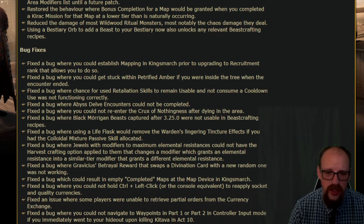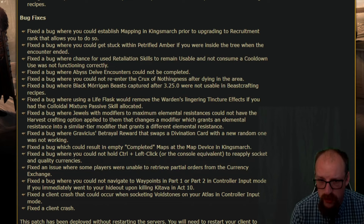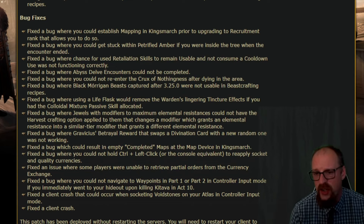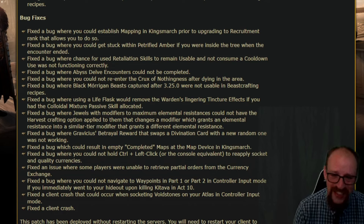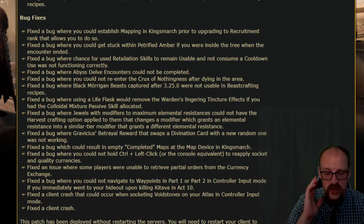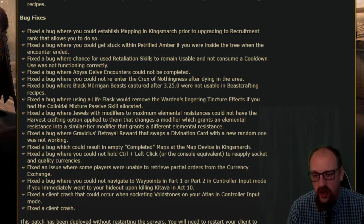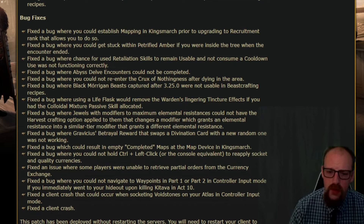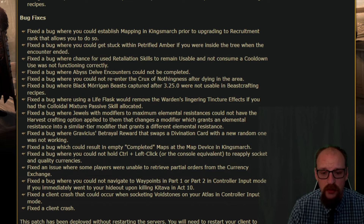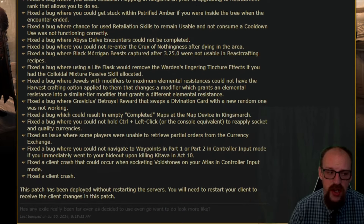There have been a number of bug fixes: fixed a bug where you could establish mapping in King's March prior to upgrading the recruitment rank that allows you to do so; fixed a bug where you could get stuck within petrified amber if you were inside the tree when the encounter ended; fixed a bug where the chance for used retaliation skills to remain usable and not consume a cooldown was not functioning correctly; fixed a bug where abyss delve encounters could not be completed; and fixed a bug where you could not re-enter the Crux of Nothingness after dying in the area.